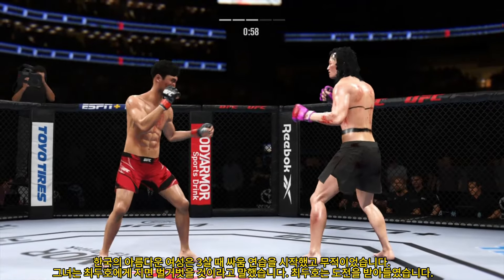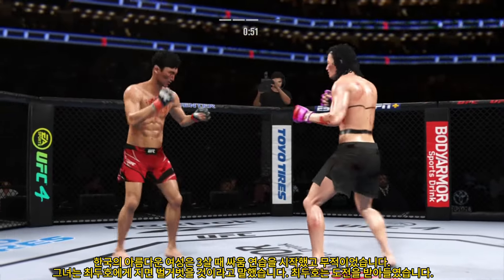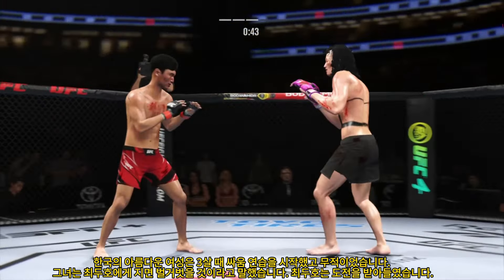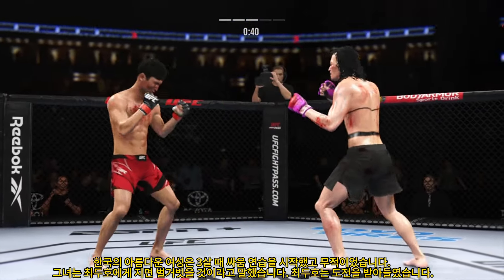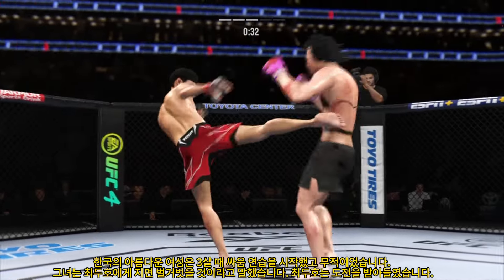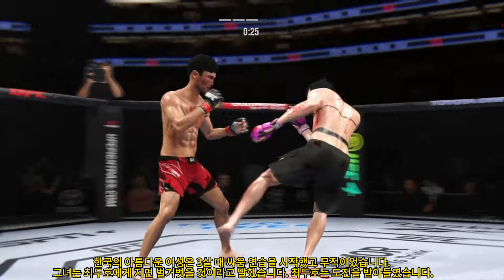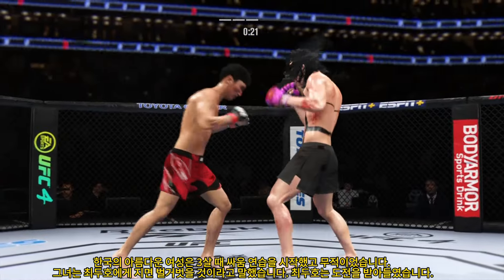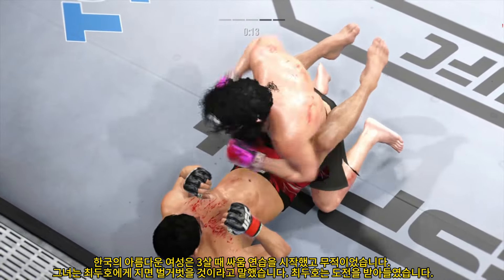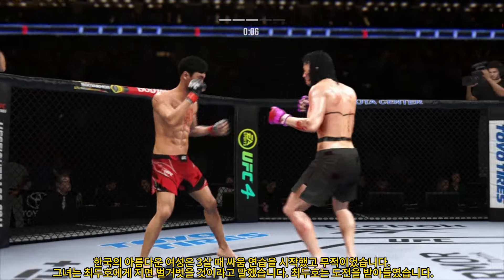60 seconds — finish strong. Head kick attempt is blocked by the Korean Superboy. Nice kick there by Alvin. That left hand has been there at times. Another strike to the body — not a lot of real estate, but he found it. 20 seconds left. He gets the takedown late in the round — very useful here towards the tail end of the frame. And both stand up. He tags him with the straight hand there — beautifully done by Choi.